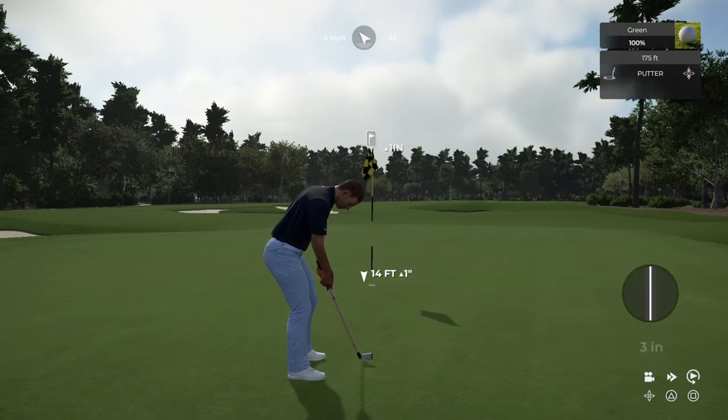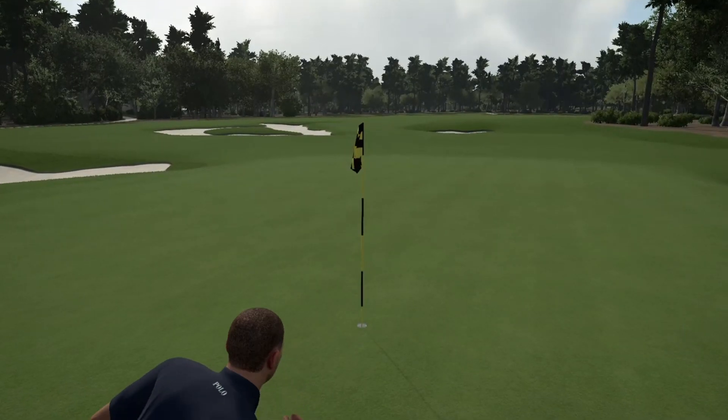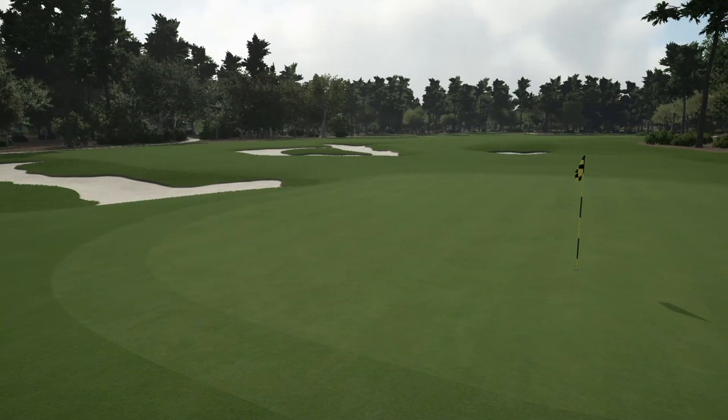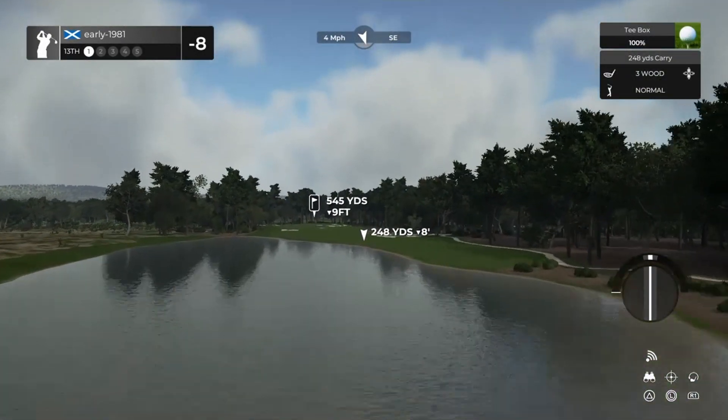Power putt coming up — and a big power putt. Gravity really pulled that down on the edge of the cup and that is a great scramble to remain at eight under par. But that really is one of the easier holes on the course — should be birdieing that.